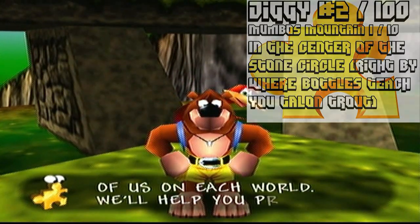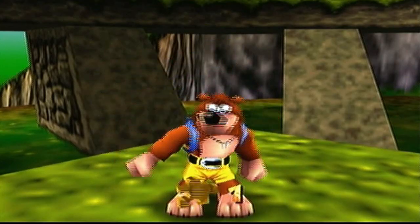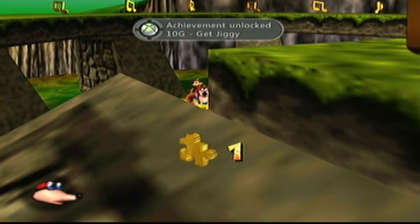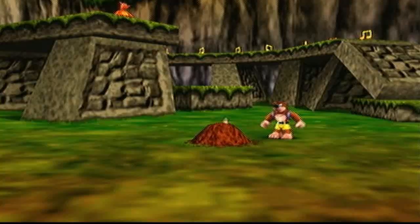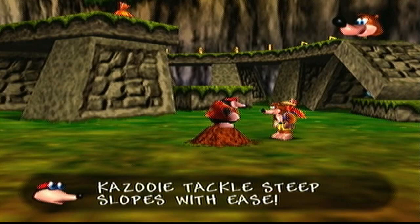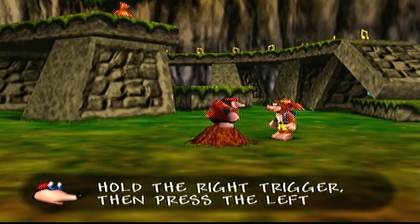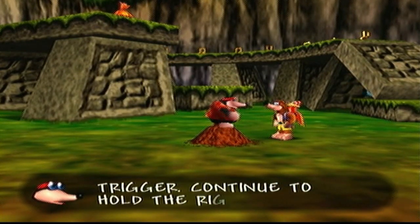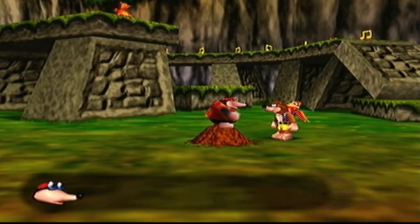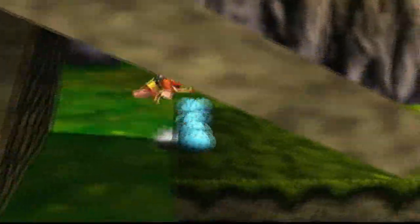The Talon Trot will let Kazooie tackle steep slopes with ease. How does she do it? Hold the right trigger and then press the left trigger, then continue to hold either trigger while moving with the stick. This is the fastest mode of transportation on feet.